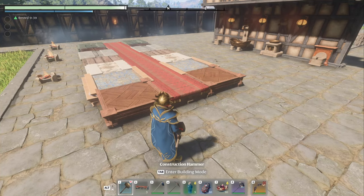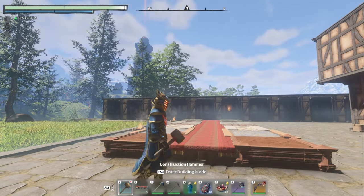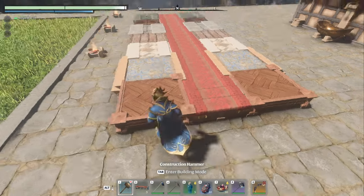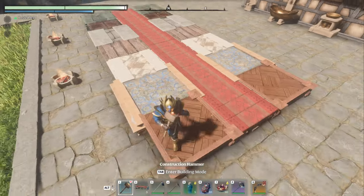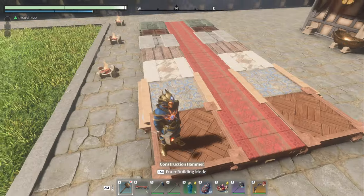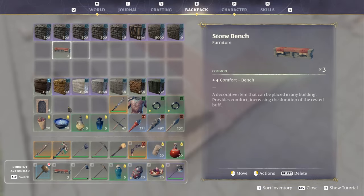Welcome back everyone. Today we're going to do a carpet runner — it looks fantastic. I got it pretty straight, not perfect but pretty straight, and I've got a few different floors next to it so you can see how they overlap and what it looks like. These are floors I don't think everybody uses all the time, so maybe something new to you.